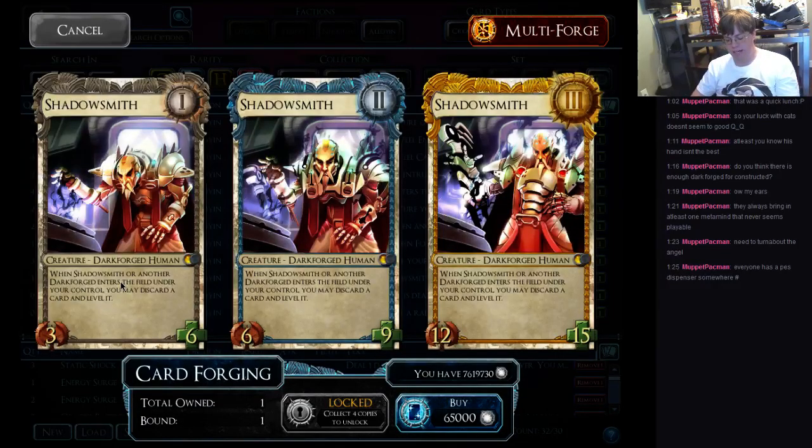Shadowsmith. This is the reason that I think AU will be the choice for the Dark Forge deck in Constructed. The sheer amount of cards that you'll level up with this guy and Splicer is kind of obscene. Put three of this guy, three Splicers, three of the Dark Forge robots, and three of the health-giving plants. Add in two Iron Maidens and three of the rare Uterra Breakthrough Dark Forge, then sprinkle liberally with a few other leveling cards, and that seems like it could do quite well. I'm not sure it has enough removal, but we will see.